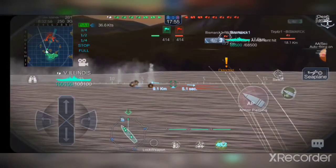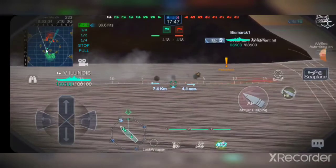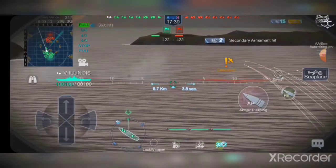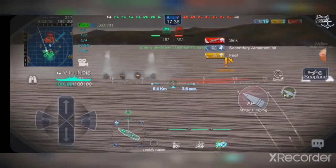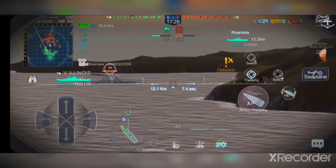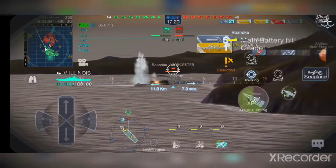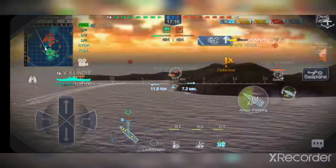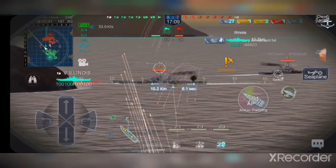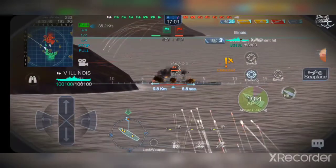Even with a full secondary build they're not exactly accurate, but you are getting enough hits and the damage is quite substantial. You can see the fire rate is pretty impressive — I got two fires on one ship. Your main guns are the exact same as Iowa and Missouri, so if you have any experience with those you can easily citadel ships. You can see the secondaries hitting the superstructure instead of the belt — that's where they do most of their damage and start quite a few fires.